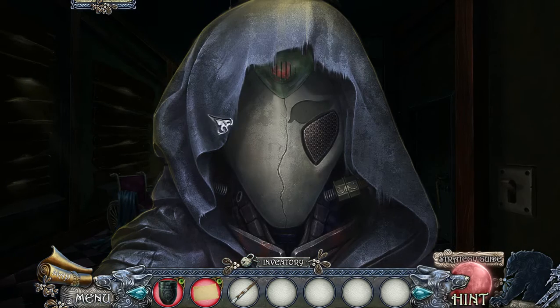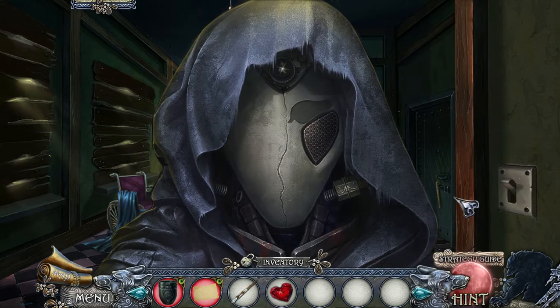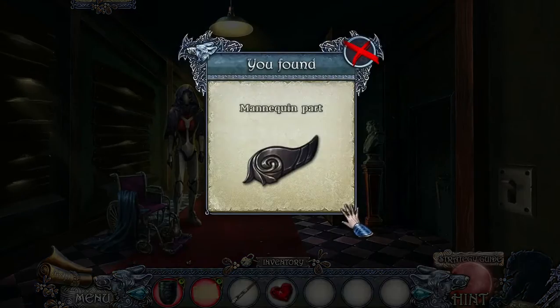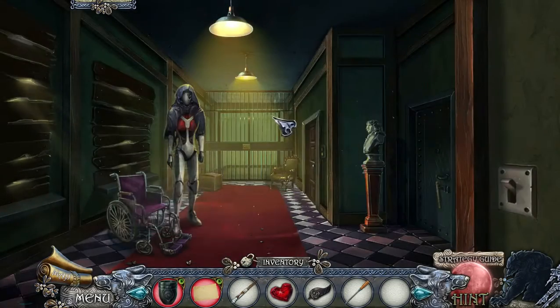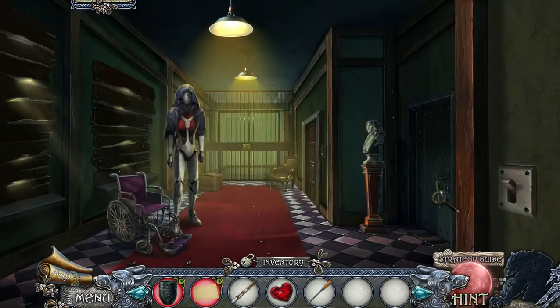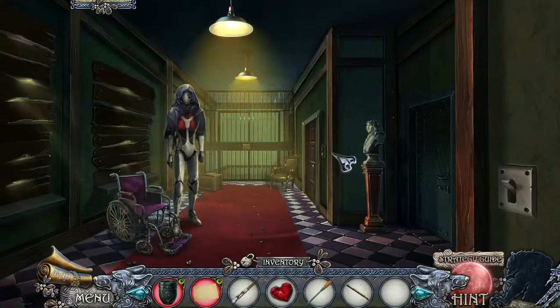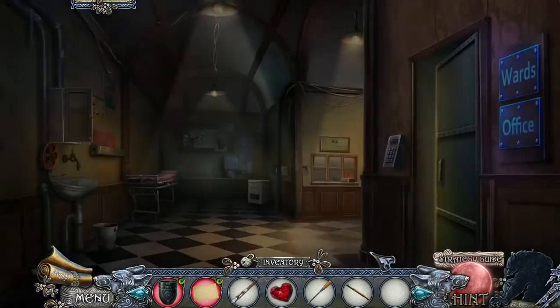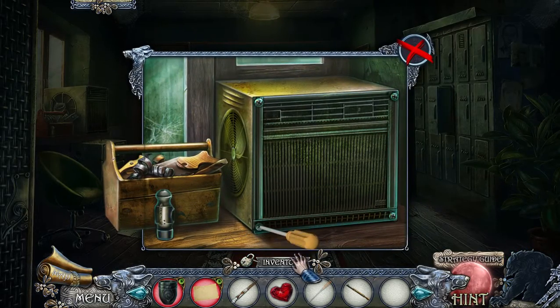This is a creepy mannequin, and yes, we do have a puzzle trying to fix up that creepy mannequin. We need to find all the parts to the mannequin. Lots of areas we can't go through yet, but now we have the items to solve the puzzles here.